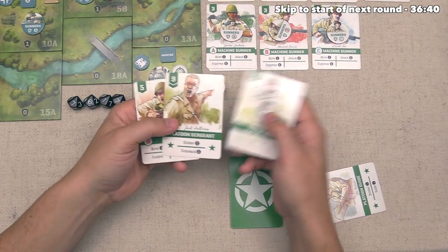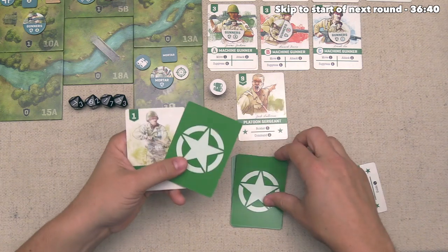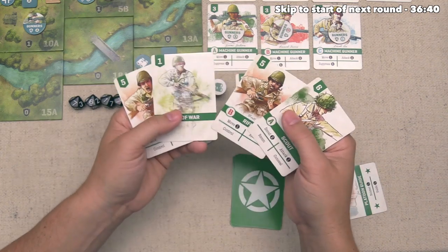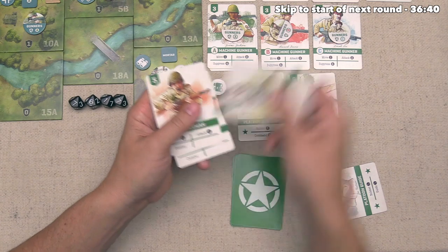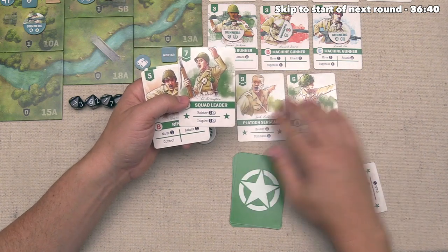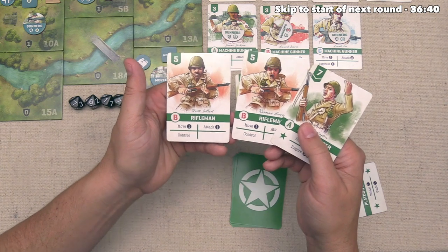First we play the Platoon Sergeant for Command 2, drawing two cards to increase our options. We found a Scout — that's going to work out well. We play Scout A and recon this Fog of War out of our hand, then draw another card — a Squad Leader A. That means we can inspire the Scout back into our hand or bolster twice on A. Now over here we have two Rifleman Bs.